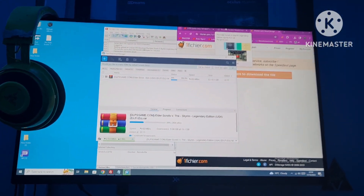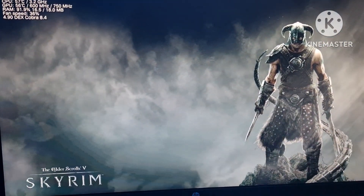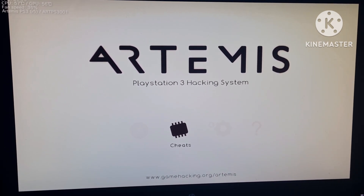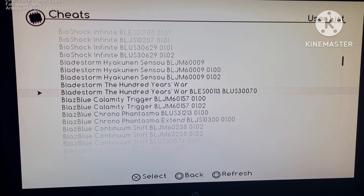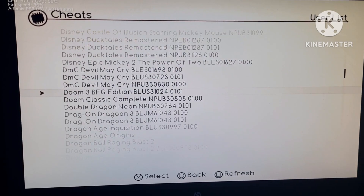Basically there's loads of stuff you've got to do to get the cheats working and add them to the cheat list. It's through this app called Artemis, but there are no 60fps cheats for this game by default, so you've got to go looking for them and then implement them into the PS3. Then you can select them — it's kind of annoying and hard to do, but I'll make a full tutorial.